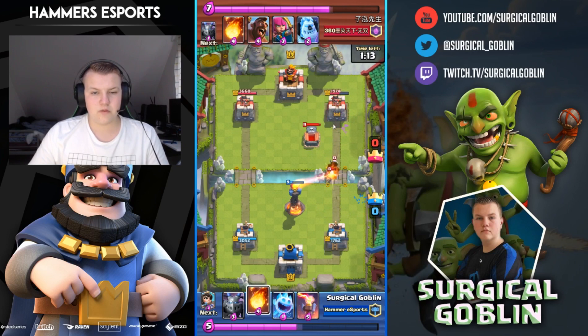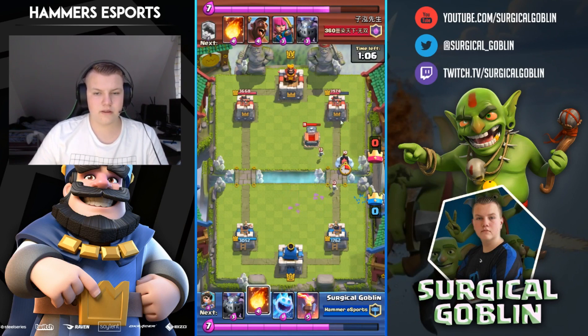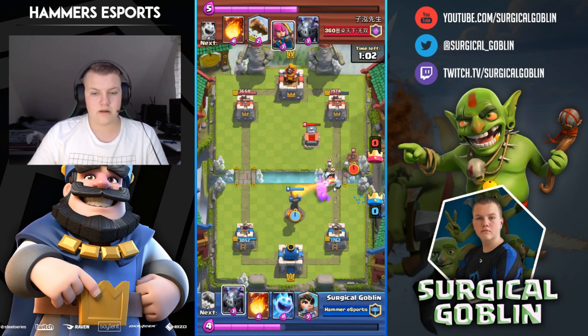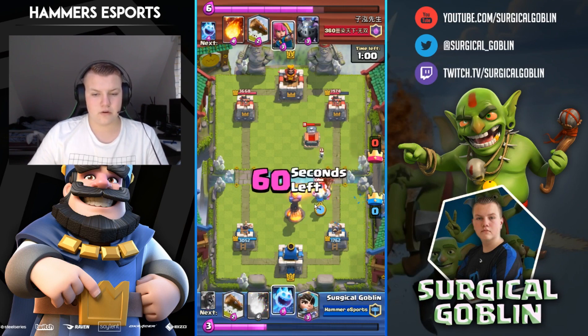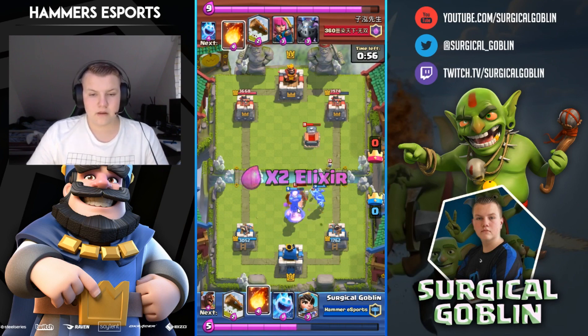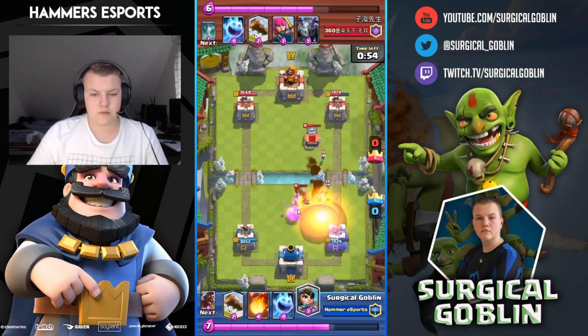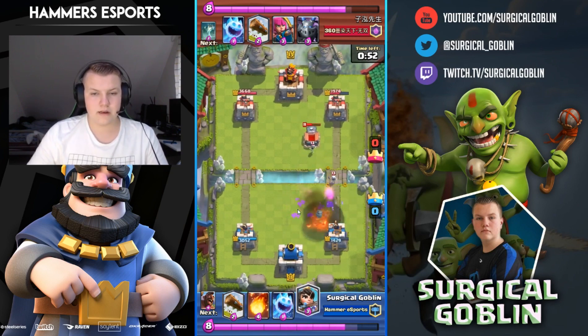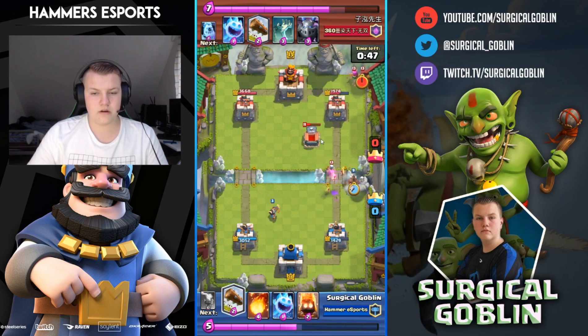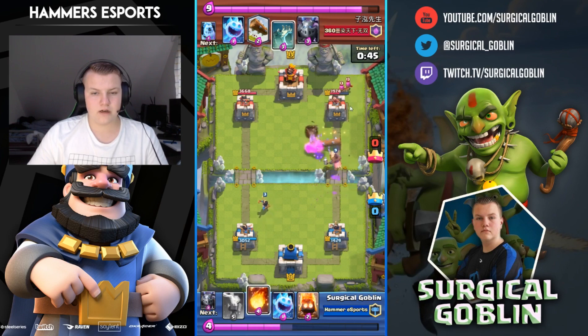We're pretty equal on damage — he's up 200 but that doesn't really matter; I can fireball his tombstone to even it up. He comes with an ice golem and then an aggressive hog rider, so I put my inferno and mega minion to defend. At this point I know he just spent a lot of elixir on the push because he also fireballed — so I drop my hog rider, log, and fireball his archers.